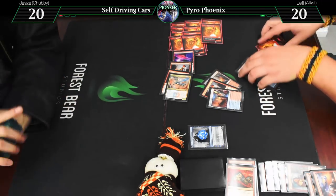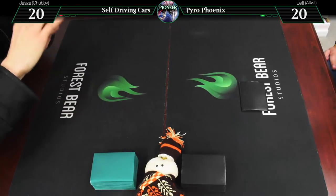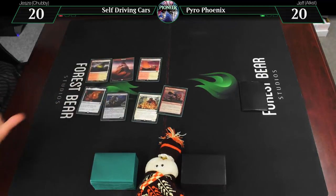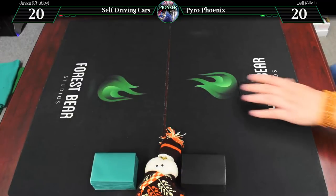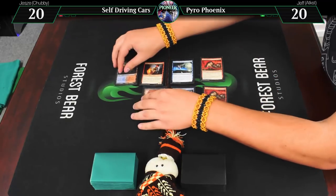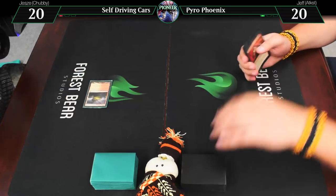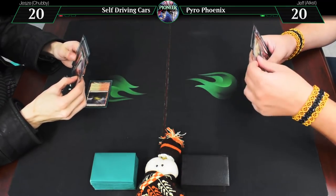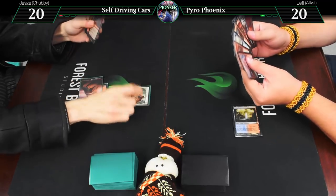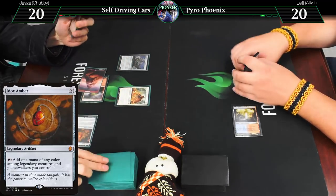Game two. Clifftop Retreat — go. Drop Return. Steam Vents tapped — go. Draw. Mountain, SRAM, Mox Amber, tap for white, Consulate Dreadnought, draw card — go. Untap, Drop Return. Mountain, Jace. Siege Modification on Consulate Dreadnought — that's an aura so I draw a card, giving it plus three and first strike.